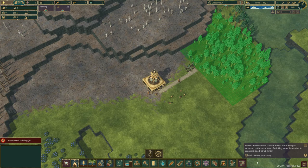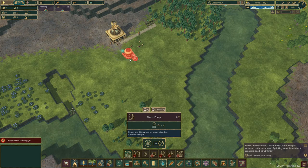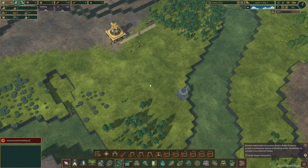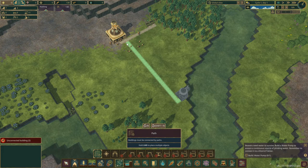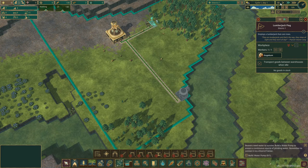Beavers need water to survive. Build a water pump to ensure a continuous source of drinking water. Remember to connect it to the district center. So the water pump — I guess we'll need it like here. And then we have to do a path from here all the way here. Let's get going. Now they haven't said anything about assigning people yet — I know we have to. Maybe they automatically just assign themselves if we look at them. Yes.